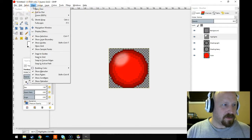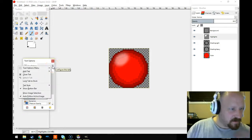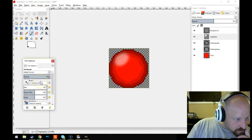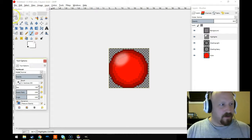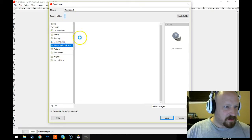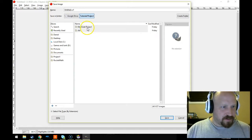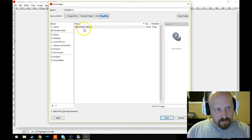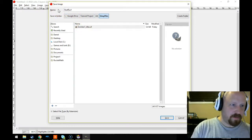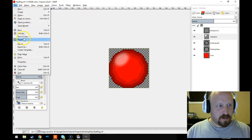Uh-oh, I messed up my dock — I pulled it out accidentally. I don't know how I did that. I'll check later how to reset my layout for GIMP. Anyway, let's go ahead and export or save this. Desktop, Google Drive, tutorial project, GIMP — we're just going to call this 'red peg' because we might end up using it for something else. And we're going to export it.